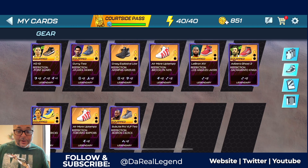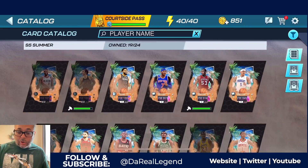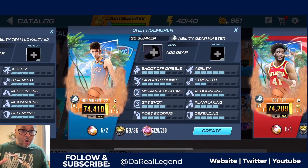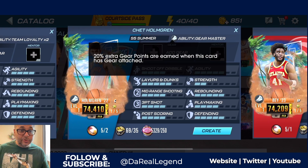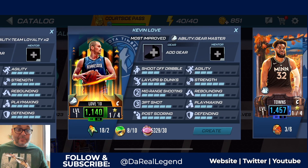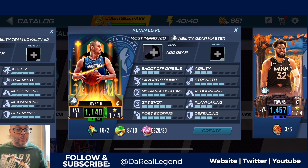I've been receiving comments about what's the best way to grind gear points for legendary shoes. I'll tell you right now - you've got to look for players that have the ability called Gear Master. It's one of the best abilities inside the game, very underrated. In the summer theme catalog, a couple players have it - for example, Chet Holmgren, who I've been saying is a gem. He has the Gear Master ability, so if you use him to grind shoes for the Oklahoma City Thunder, that's 20 extra gear points. There are no season five players that have Gear Master for the Timberwolves.